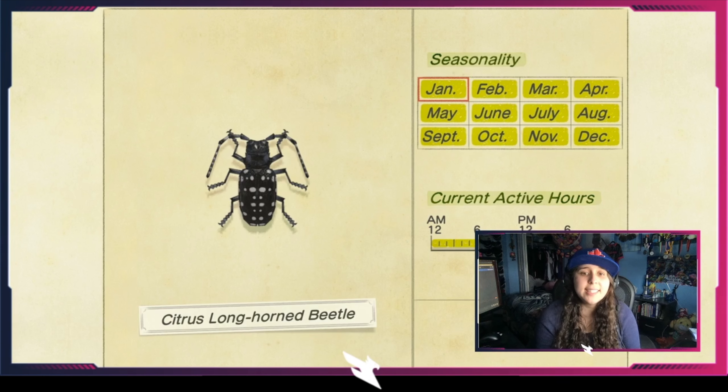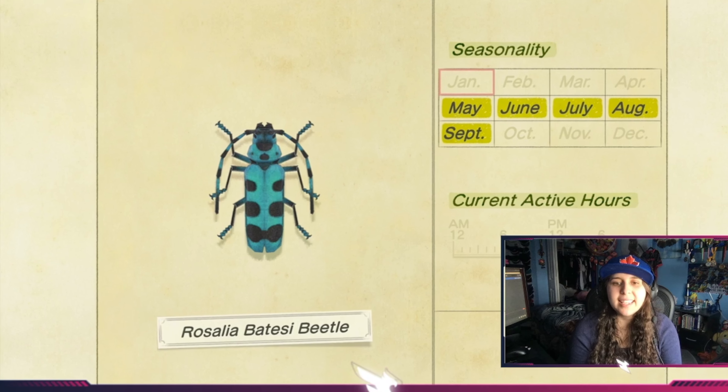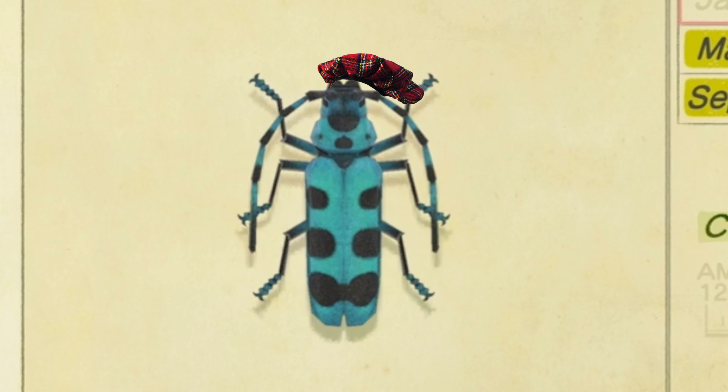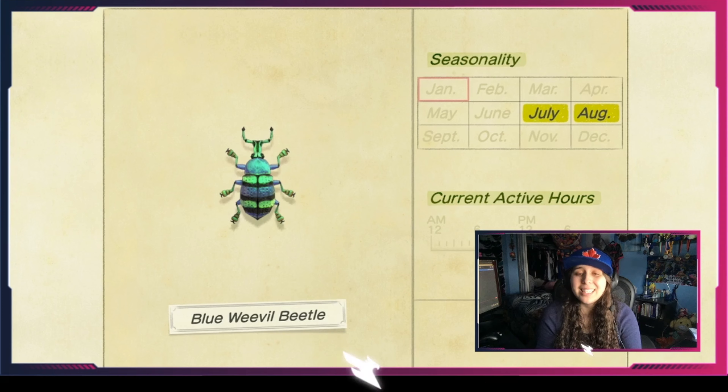The pond skater skates on water but spawns on rivers rather than ponds. It's available from May till the end of September, all day long. The diving beetle is a beetle you'll find floating and going underwater in the river, from May all the way till the end of September. It doesn't have a fish shadow — you'll see it as a bug — so use your net, not your fishing rod.